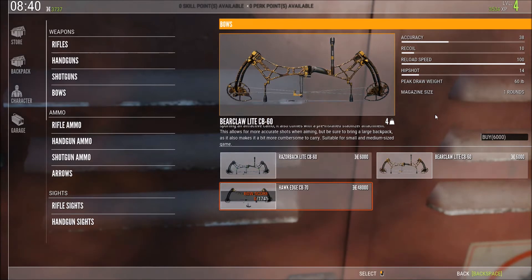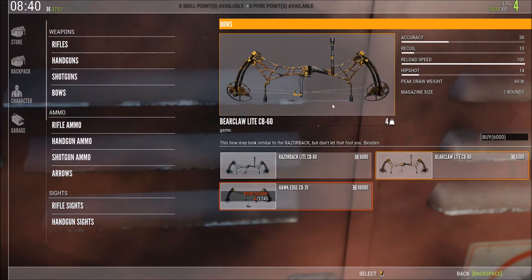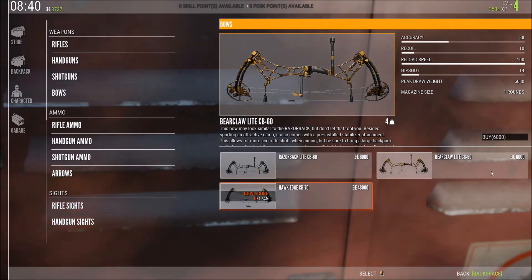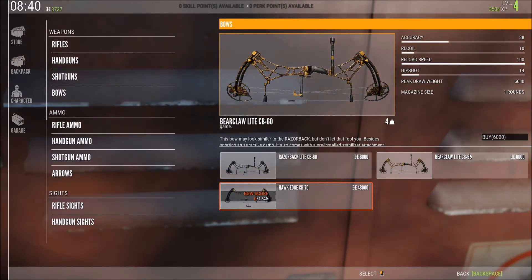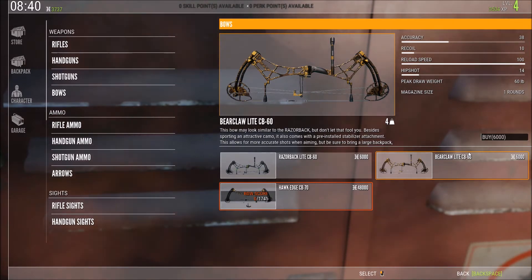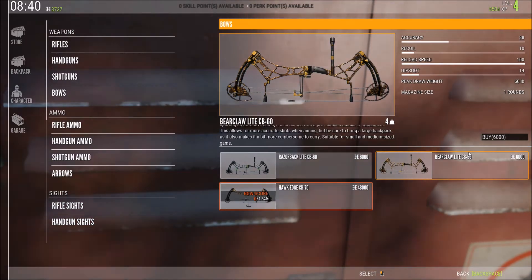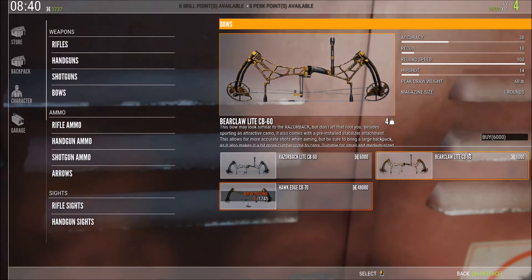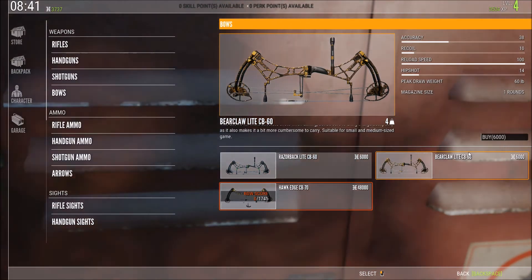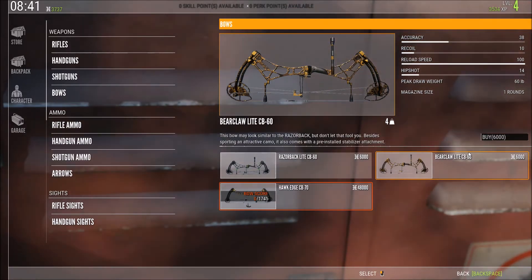I guess it could really go either way, but it'd take longer to save for the rifle first. If I get the bow, it's silent, so I can shoot one animal and then shoot another without spooking the herd. That way I can get two good shots and hopefully two kills — doubling my efficiency compared to using a rifle, which would spook everything after the first shot. A .270 is also a lower caliber compared to a 7mm, which would drop most deer species with a heart, lung, or head shot.